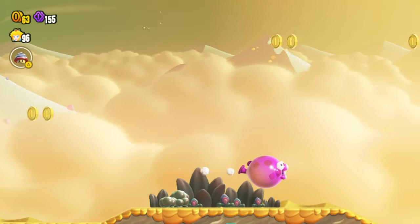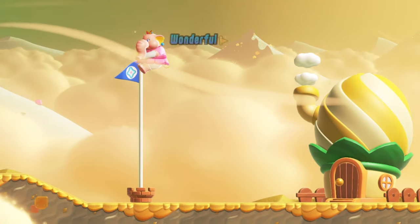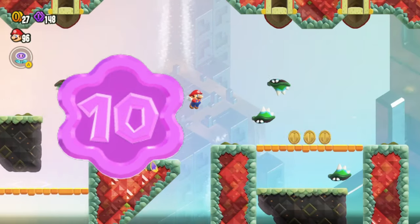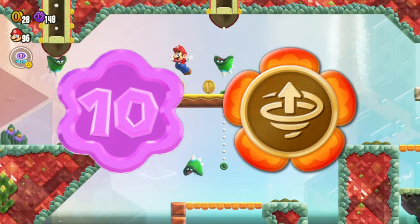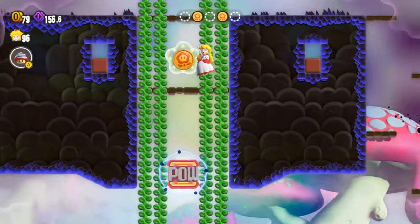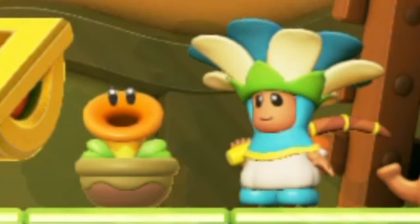How can Mario Wonder make the expert badges a fun challenge? There's actually plenty of solutions, but I'll just pick the best ones in my opinion. First, I think that some hidden tough sections containing 10 flower coins, a helpful rare badge, or secret tech sets being specifically built around the expert badges would've made them so much more usable. Maybe even having some secret wonder seeds so that the player doesn't have to go to Poplin houses for no reason.